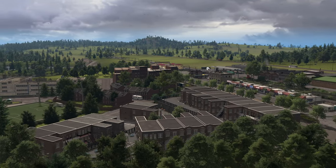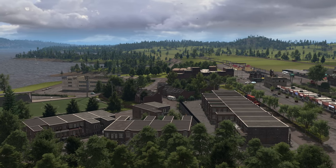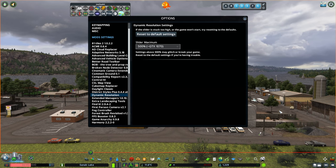In addition to the Ultimate Level of Detail mod, there is another mod available to enhance the visual quality of your game: Dynamic Resolution. However, if your PC isn't powerful enough you may want to set this mod to 200% for better performance.